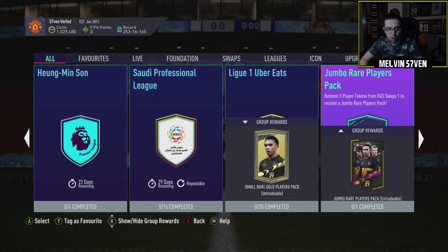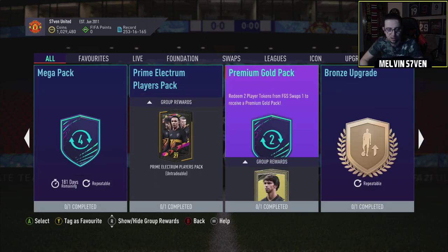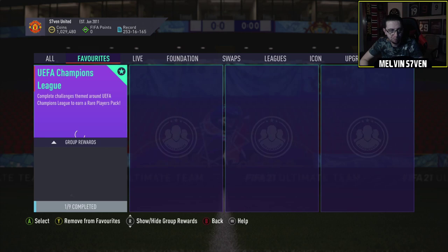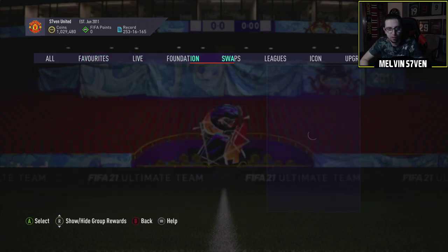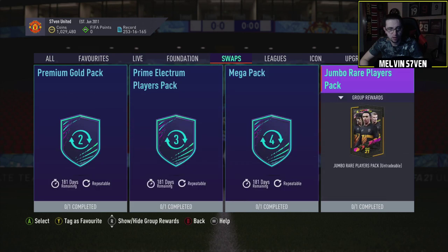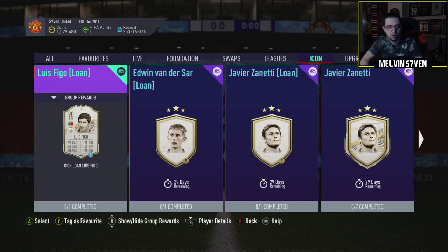We've obviously got the League One and the Saudi Professional League SBCs that came out yesterday - they're absolutely terrible. But yeah, so here we go. We've got swaps - that's the other stuff - and then we do have icon SBCs, which is good.